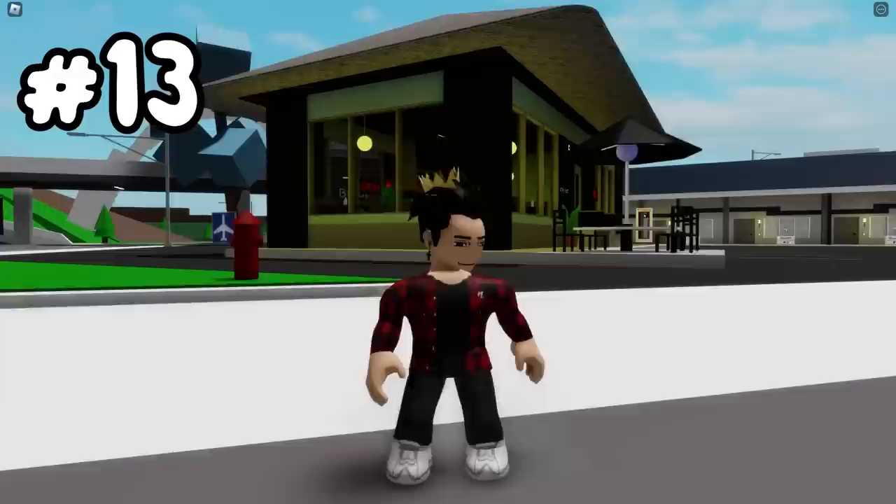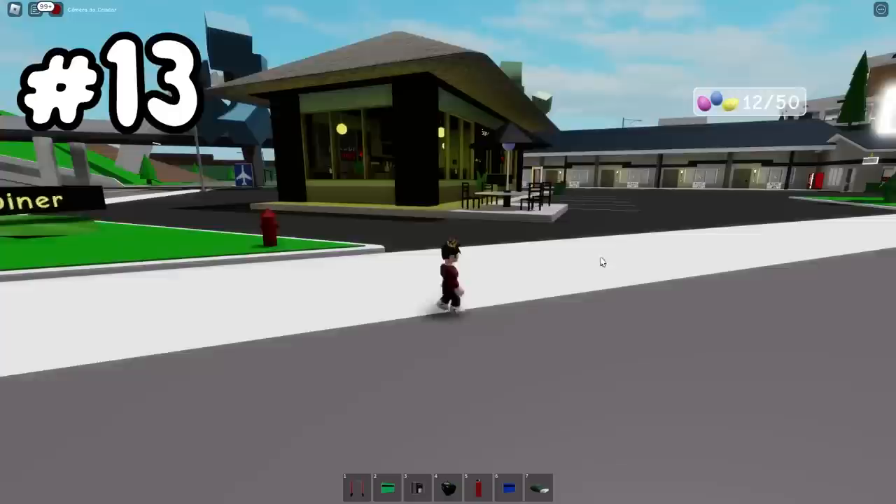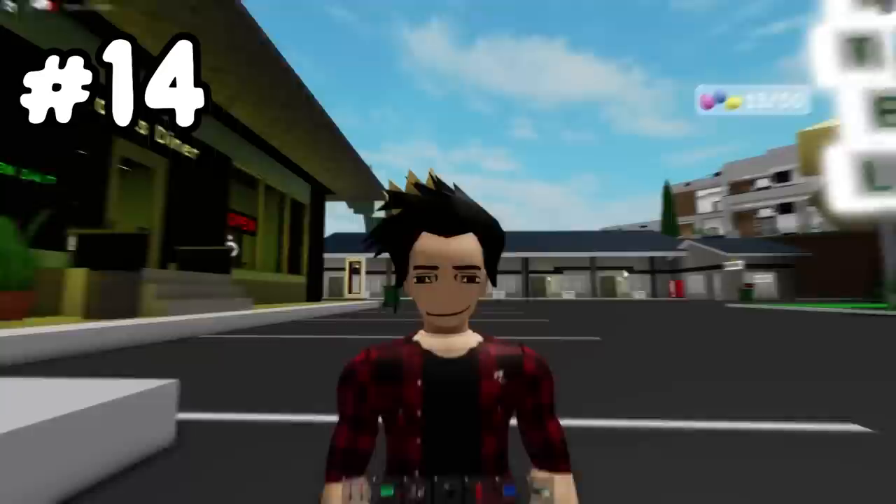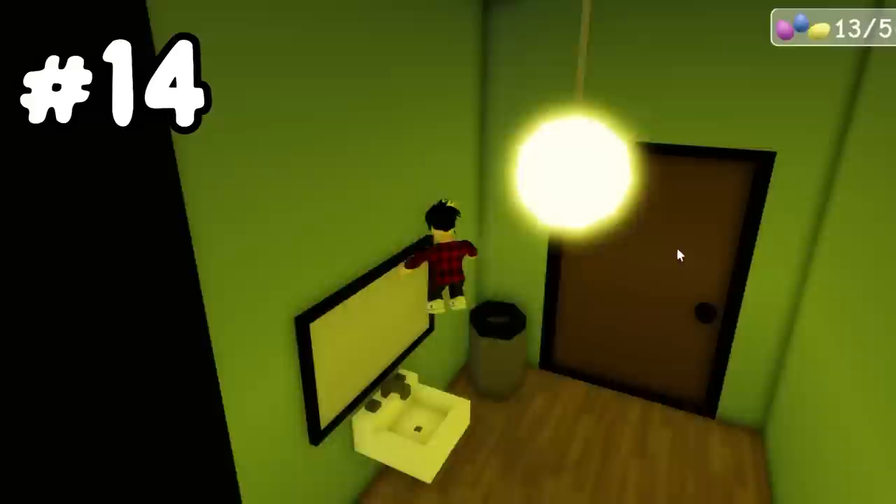Another one for our collection. Our next egg we'll find right here at Brook's Diner. We literally just have to find this table outside — it'll be in this parasol. Not really a hard time at all. There's also another egg inside of the diner. We just have to go to its bathroom innocently, and it'll be right up there, getting our total to 14.